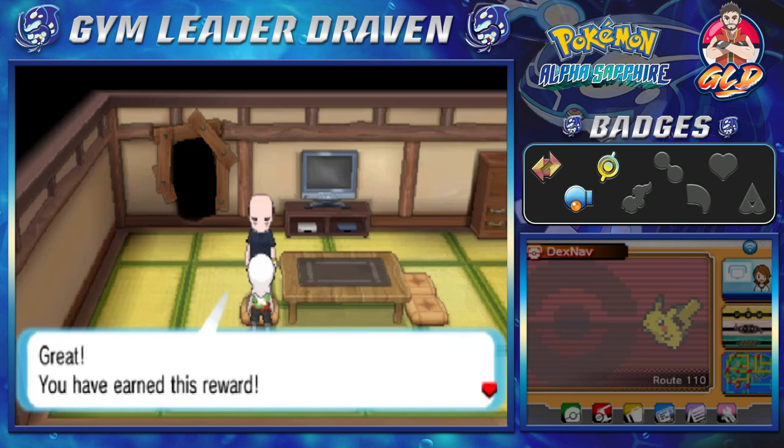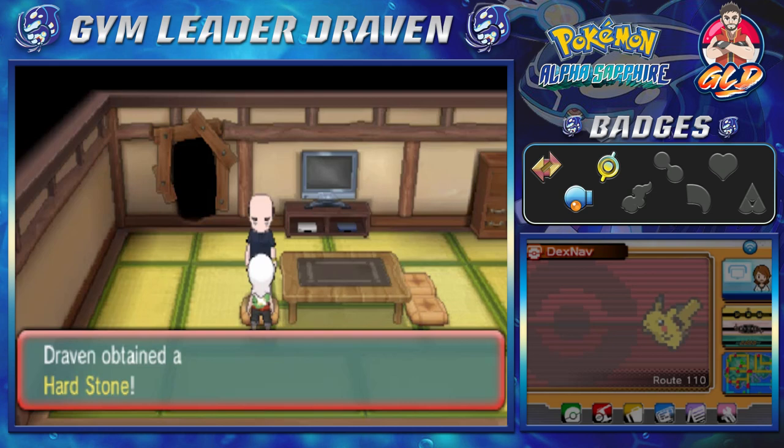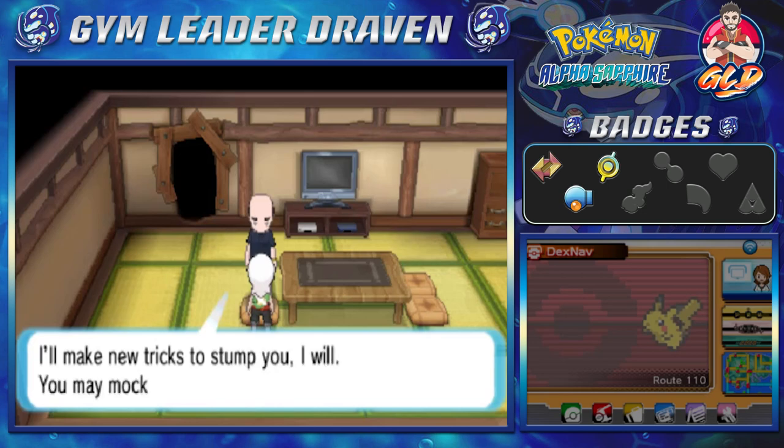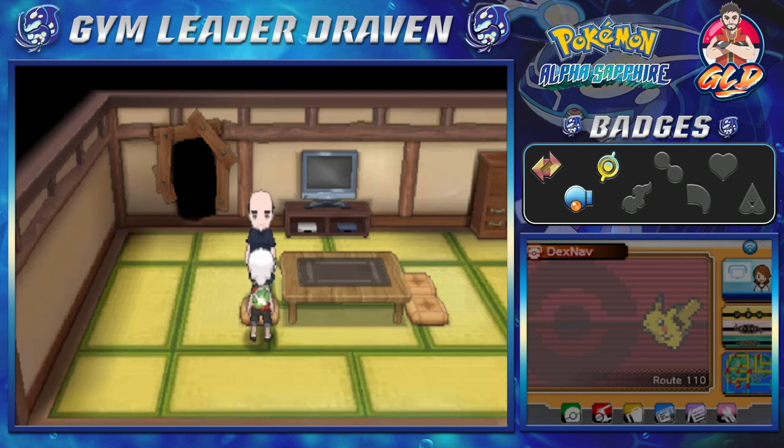We got ourselves a Hard Stone, which will power up any rock-type moves. The trick master says, 'Scrub this smug smirk from your face — it's much too early to think you've won. I'll make new tricks to stump you, I will. You may mock me only when you're done. Come back for the next exciting installment.'